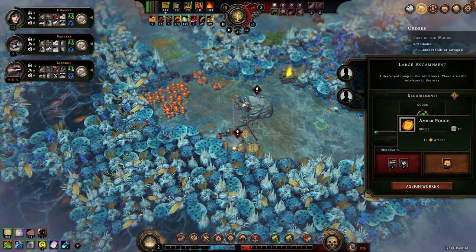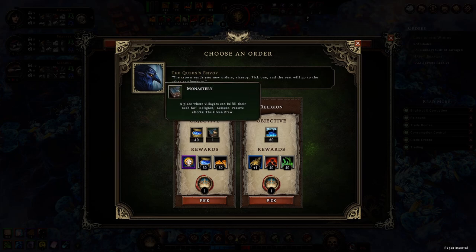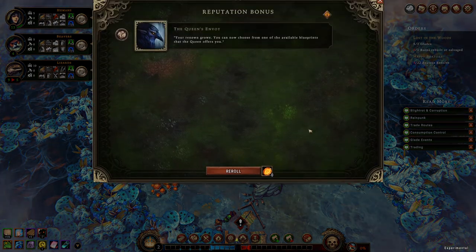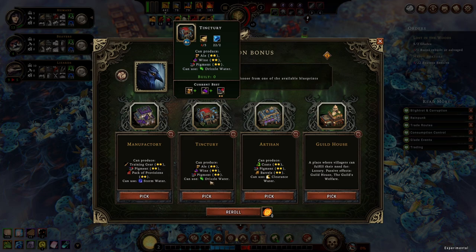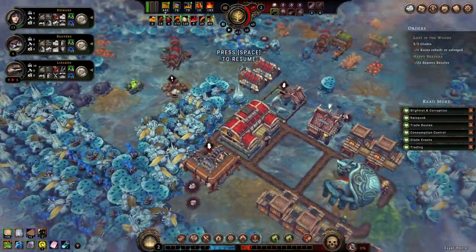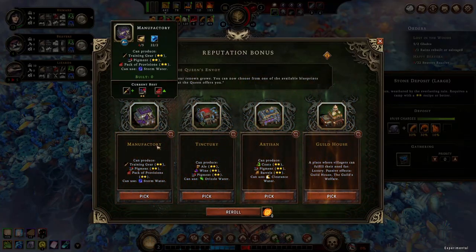We got a large encampment down here as well with some more population or amber. I wouldn't mind more population right now — I have no spare people left at the moment. Incense, monastery — fulfill religion 60 times. I can probably do that, but I'll need some unlocks. For this one I will have to unlock monastery specifically, which I might or might not get lucky with. Let's see what we can get first. Training gear, ale, wine, pigment, coats, barrels — I think I'll take training gear, because with stone that's very easy to make, and I have a bunch of large stone deposits right here.